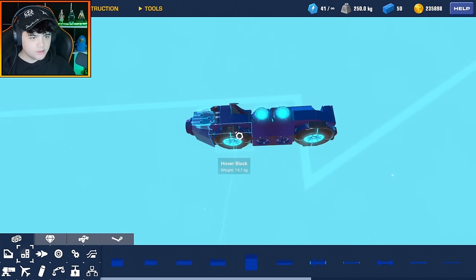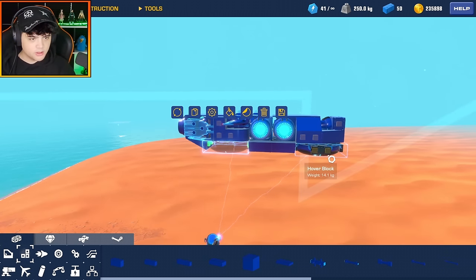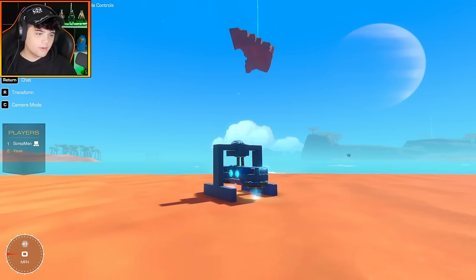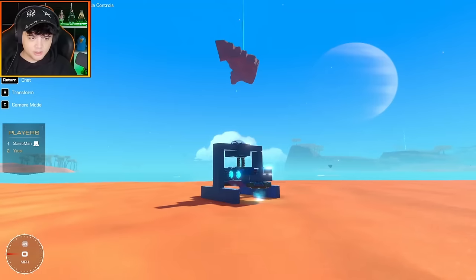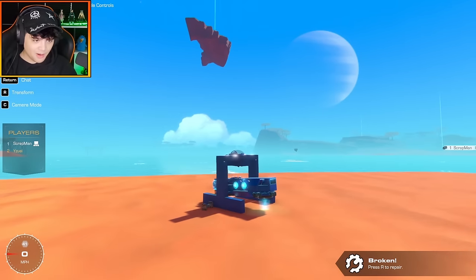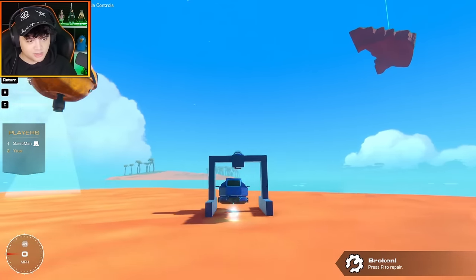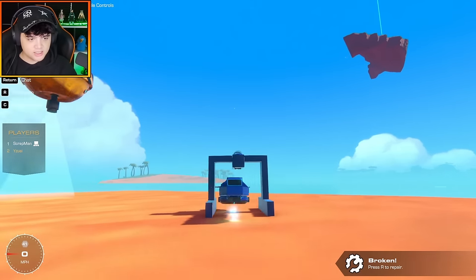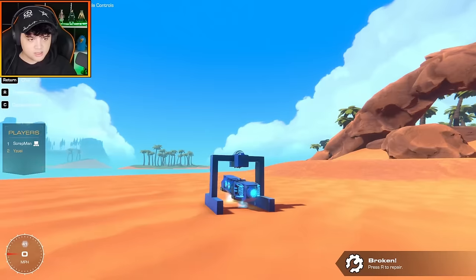I'm having a slight issue where the hover pads aren't staying active for some reason. With a little help from Grantman, he told me the solution: use an altitude sensor. I'm not sure why my distance sensor setup wasn't working, but with the altitude sensor it is now working. The torpedo is now hovering.